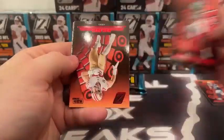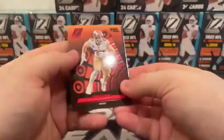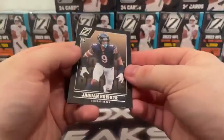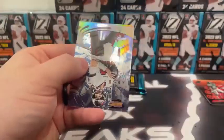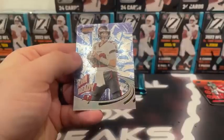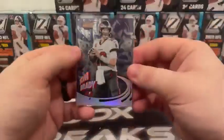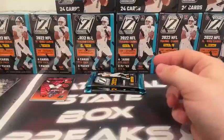Here is Corey Davis. We've got a red parallel, another Red Zone — that's Nick Bosa. Base rookie of Jaquan Brisker. And we've got a thicker card — that's a Revolution, Tom Brady, Tampa Bay Bucs. No numbers on that, but thicker card stock on the Revolution.